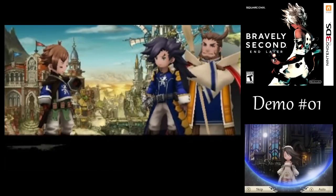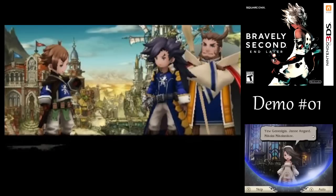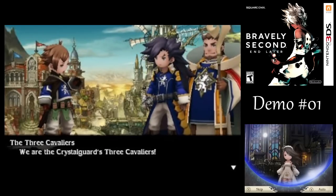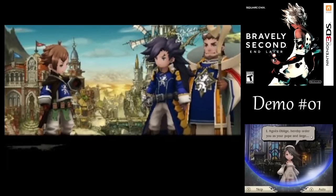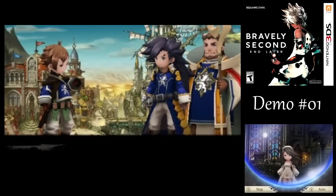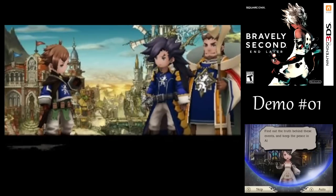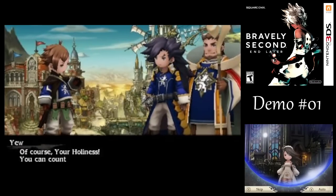In short, Your Holiness, you believe there is a villain behind all this — would you say that is accurate? Sarah Flamington, is that you? Yes. I fear these troubles are only the start of some far greater trial. Been there. Ginny Olja. Jan Engard. Nikolai Nikolnikov. And Mario Mario. We are the Crystal Guard's three cavaliers. I, Agnes Oblige, hereby order you as your Pope and Liege.